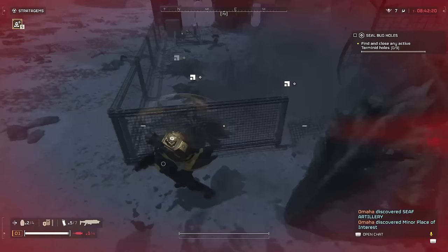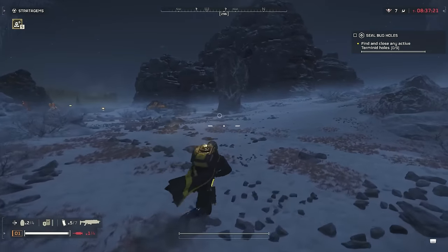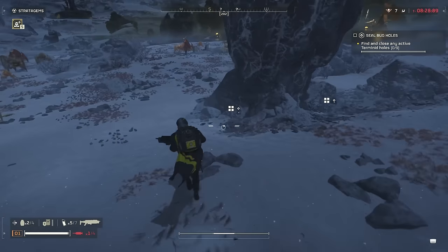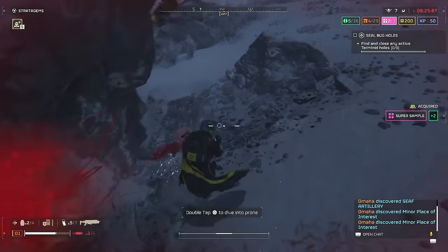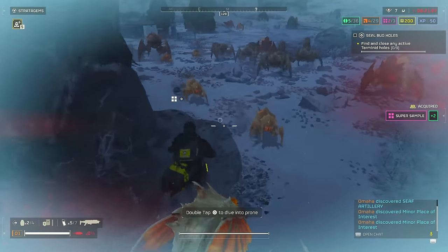For super samples, these are actually extremely easy to find. As you're exploring, if you see a rock shaped a specific way — it looks the same every single time — with marks that look like lightning, go up to it and it will have all the super samples for the entire mission. You should be able to find all the super samples under one of these rocks.